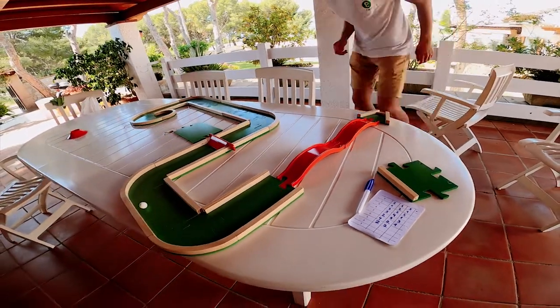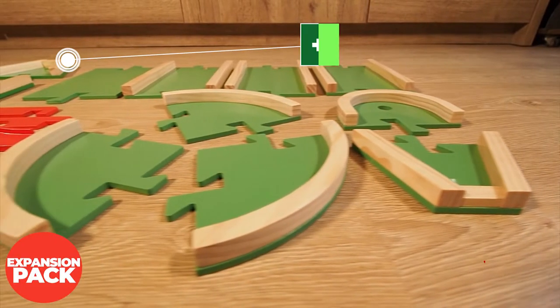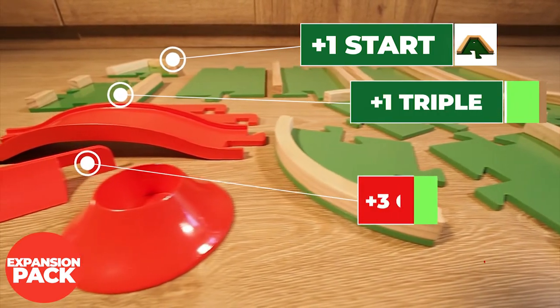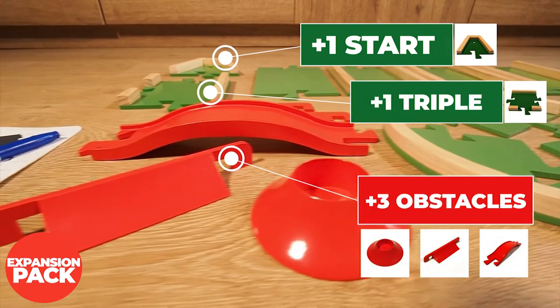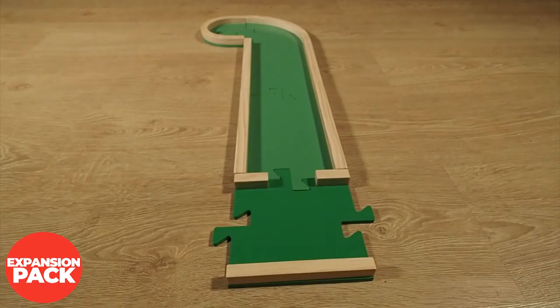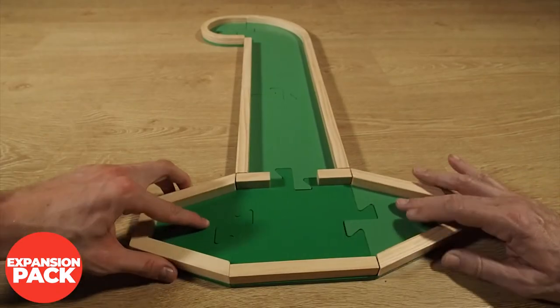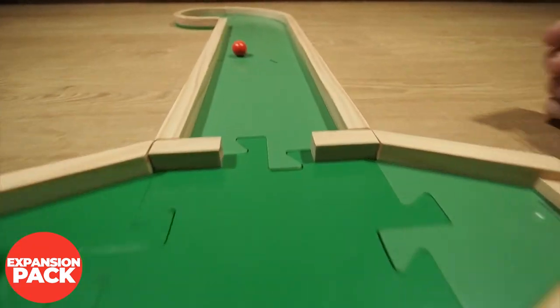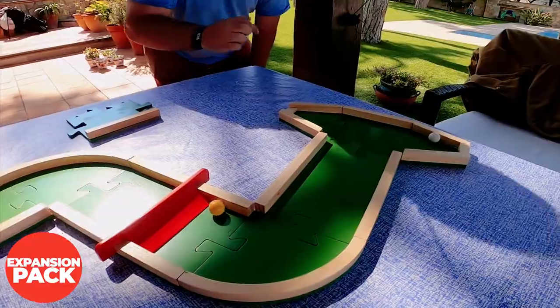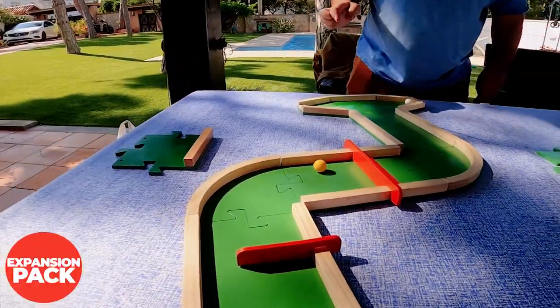If you want to go to the next level, the expansion pack is for you. It includes all the parts in the starter pack plus one extra start, the triple piece, and three amazing obstacles. With the triple piece you will experience the multiplayer battle mode — it creates a double starting point. In battle mode you will have to get the ball into the hole before your opponent.